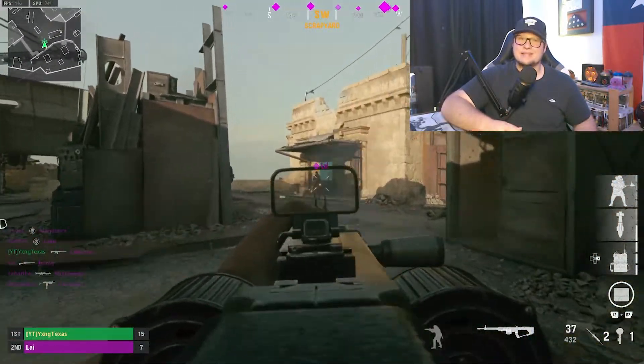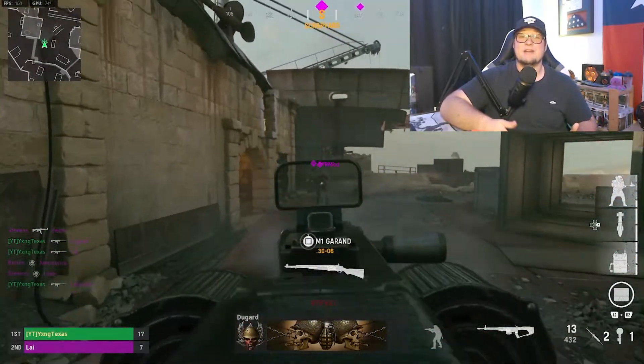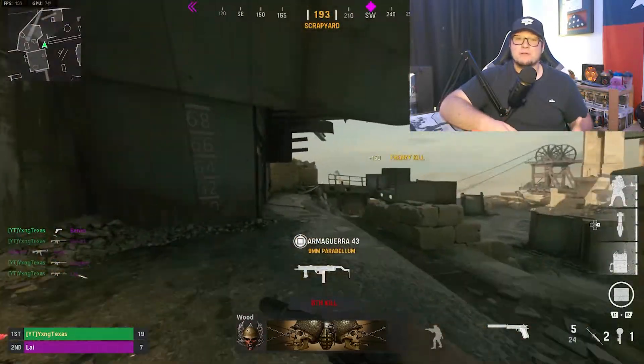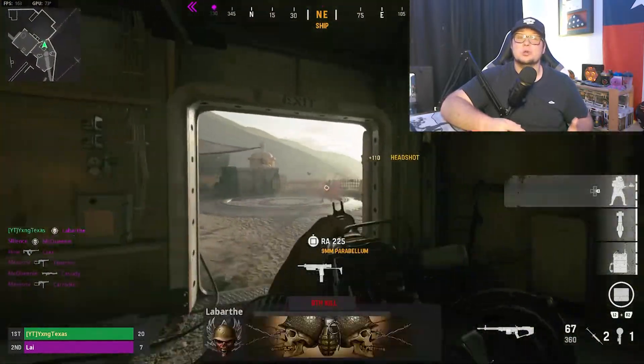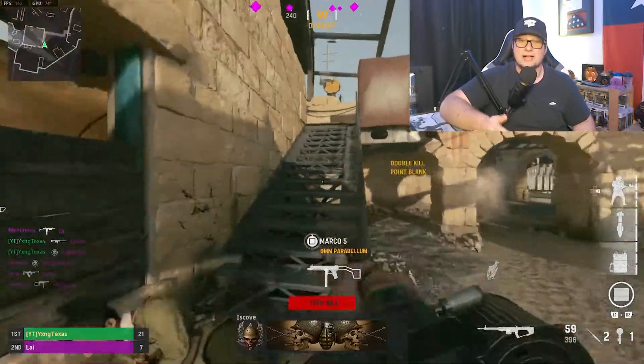The quickest and easiest but also most expensive way to unlock the Liena 57 is through the purchase of an in-store bundle. If you're alright with forking over 1200 COD points, head on over to the store and purchase the Dragon Rider bundle, which includes the Dragon Scale variant of the Liena 57 and other cosmetic items.